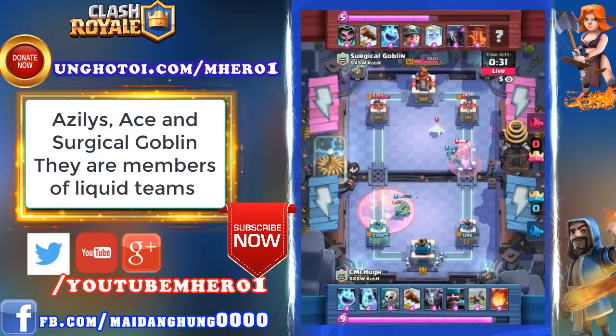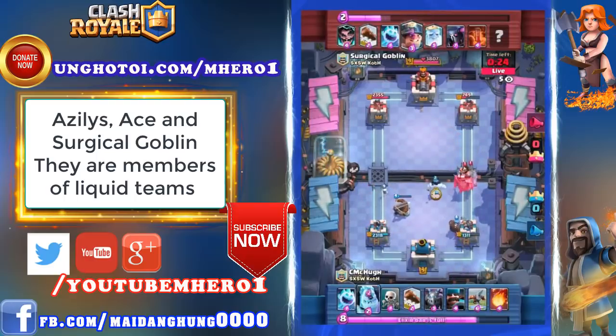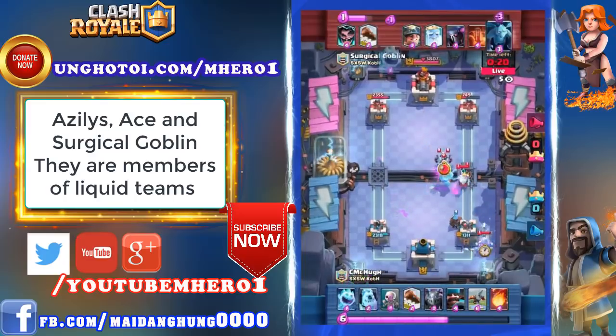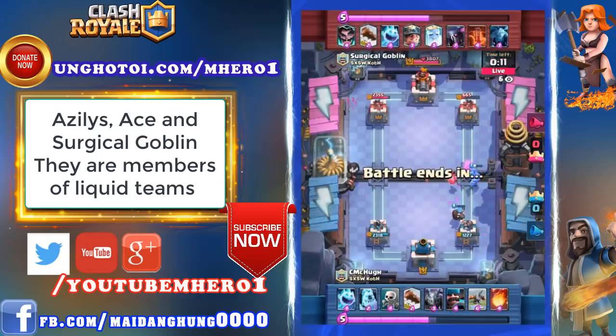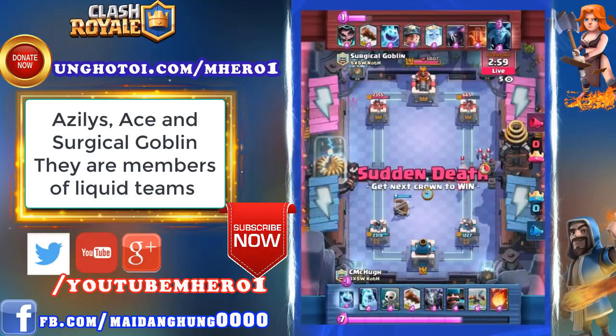It looks like C. McHugh is willing to go for the spell cycle win at this point, thinking he can just get the defensive lead over Surgical Goblin and make this a long game. Hunter in the back is getting lots of nice pop shots off against all of these melee attackers coming in close. Royal Ghost is going to give him a little bit of trouble, but Hunter survives and will get another few shots off against the remainder of these troops.